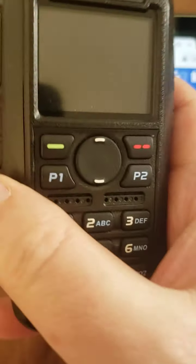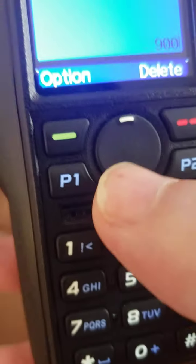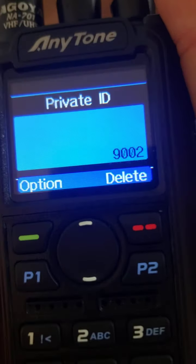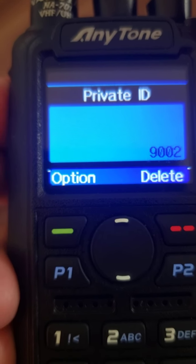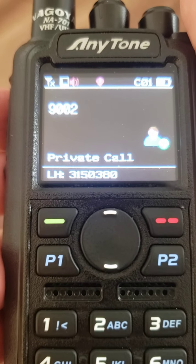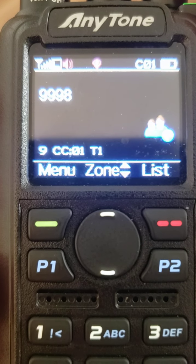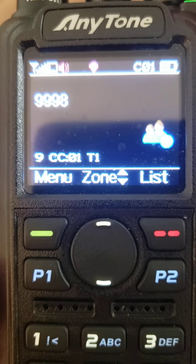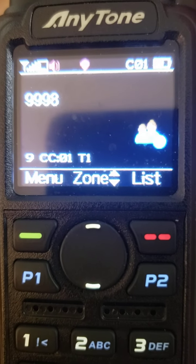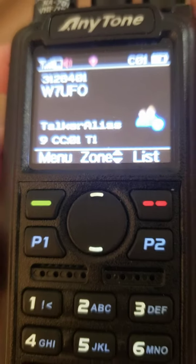I'm going to start by going to Profile 2. From the DMR radio, all you have to do is make a private call — I'm going to punch in 9002 and do a quick push to talk. That will trigger the OpenSpot to transition over to Profile 2, which is DMR to YSF. [OpenSpot announces: Profile 2 ready. Connected to YSF reflector 21080.] And there I am, connected to YSF 21080 with the DMR radio.